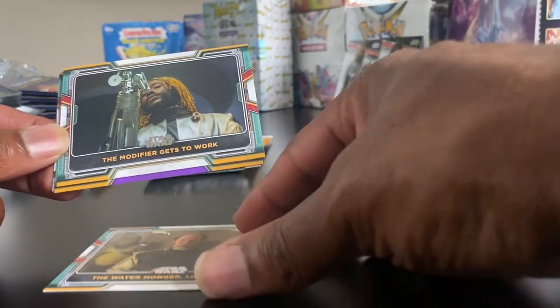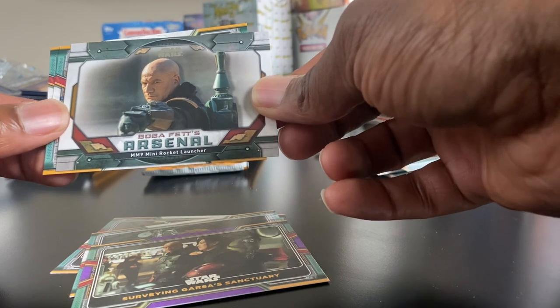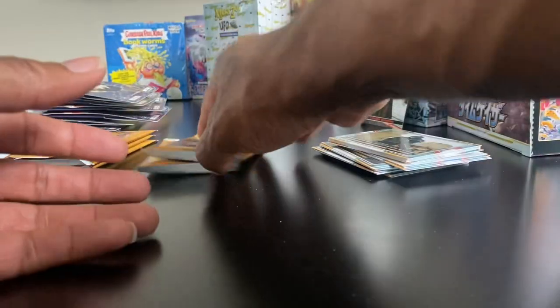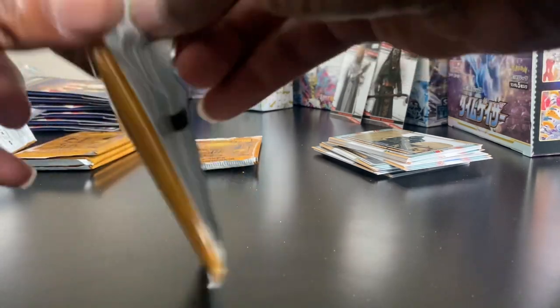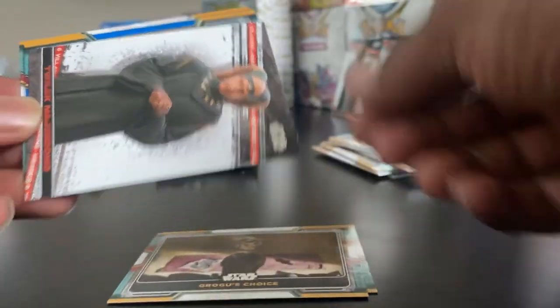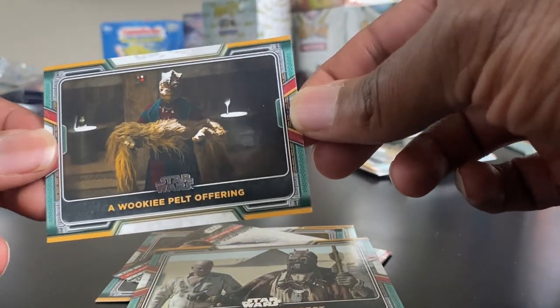The Watermonger. The Modifier Gets to Work. Surveying Garsa's Sanctuary. Boba Fett's Arsenal — Mini Rocket Launcher. A Gift of Gratitude. The Intimidating Wookiee. There's supposed to be a patch card in here somewhere, so hopefully we can find it. Maybe this one is kind of thick. Running with the New Republic Fighters. Rrul's Choice. Boba Fett Surrounded. Just for Respect. A Wookiee Peace Offering.